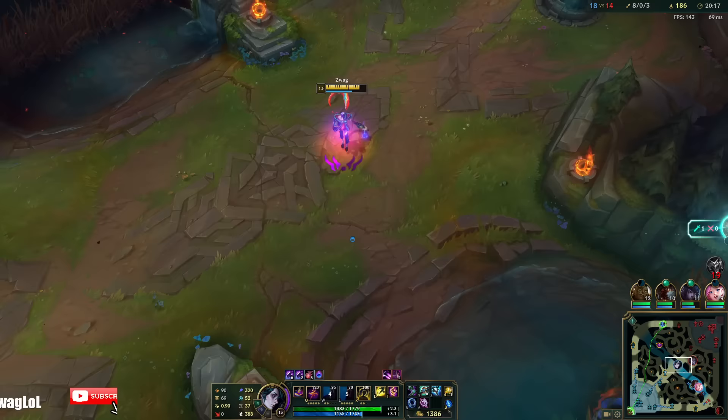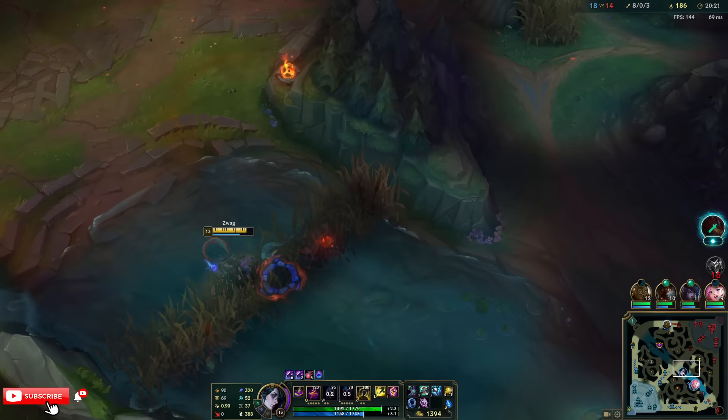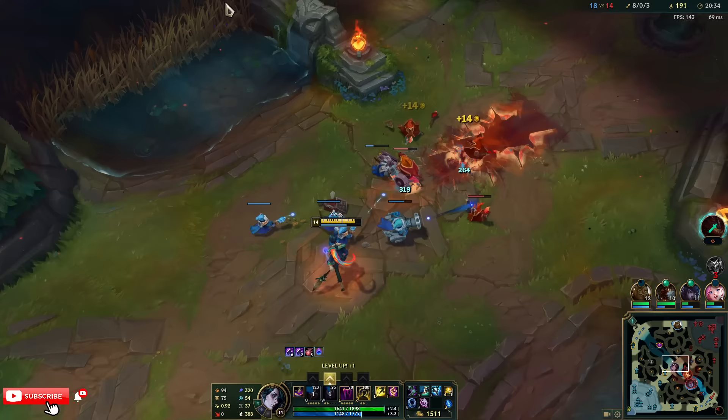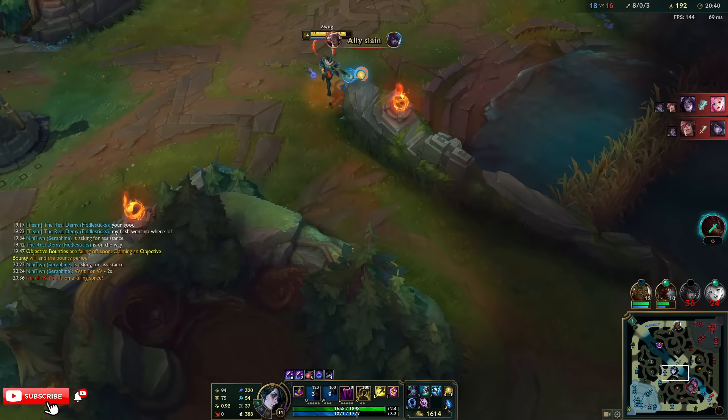This guy does have very clear weaknesses — assassins completely destroy him. He doesn't really have peel versus assassins; he has his fear and all that, but if an assassin is on you they're going to burst you before you can really do anything. His shield also really doesn't shield a lot, which is why I rarely use it.